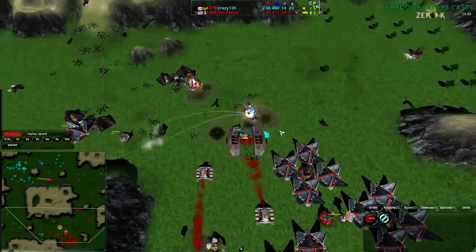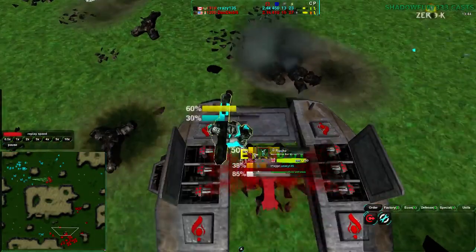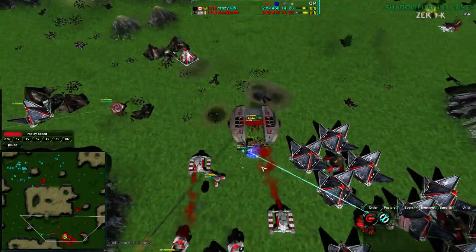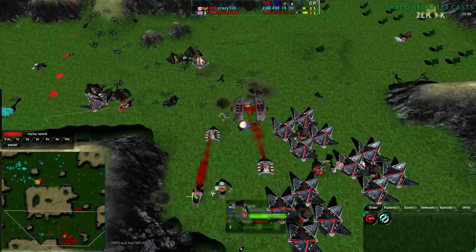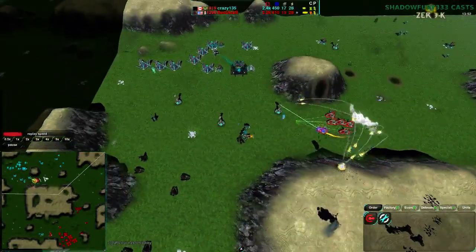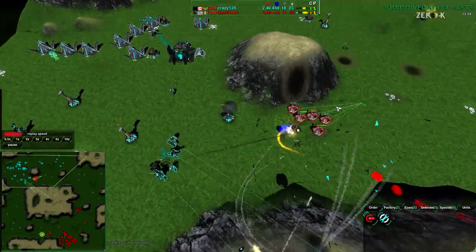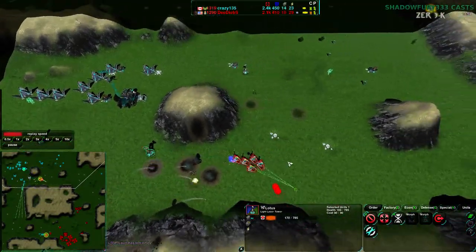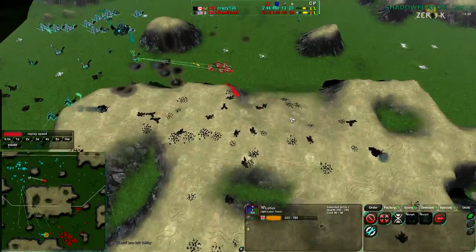Dee Deebs in his main base is taking a decent amount of damage. But really, the main problem is this Rocco, which is about to die to a Scalpel and to a Lotus. Down it goes. So Crazy135's break-in has failed. Dee Deebs is pretty much on the path to victory here — just need to pay close attention to these Scalpels, make sure not to lose them, and go around the minimally defended sides.